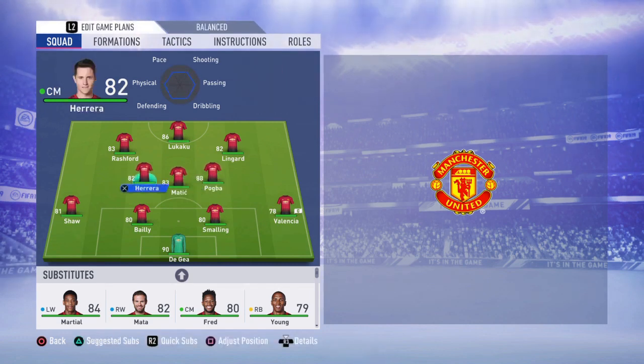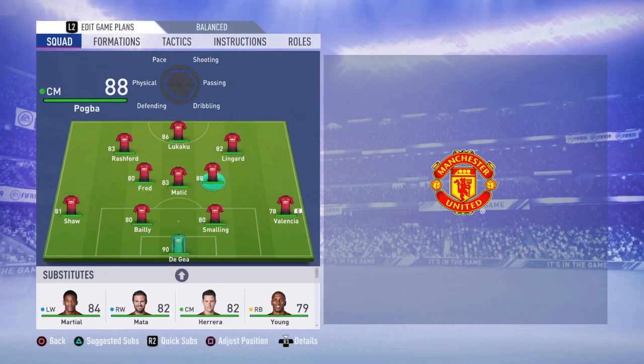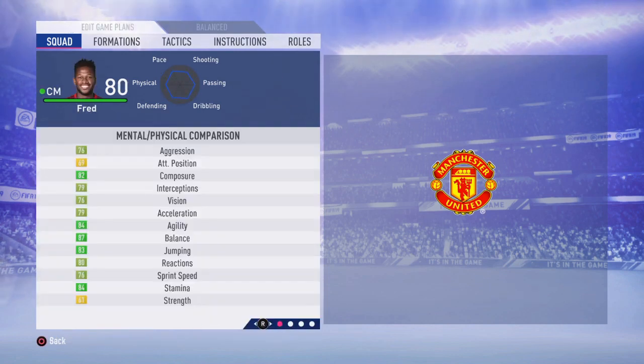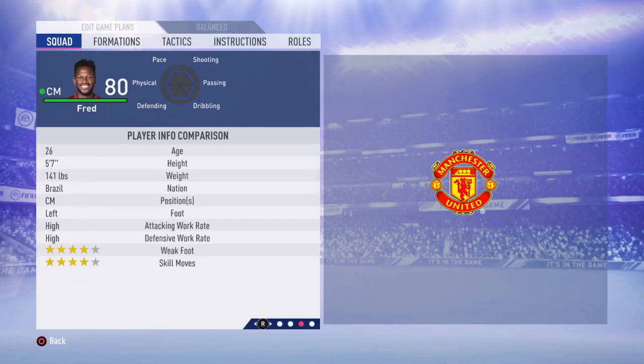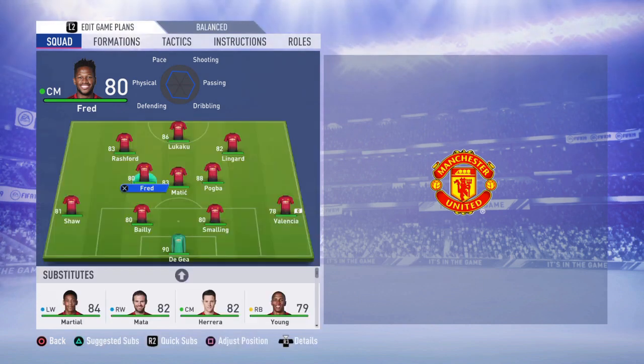Your right CM is going to be Paul Pogba — not a lot to say about this guy, just a perfect midfielder. The other player is going to be Fred, one of the best all-around midfield players you're going to find: four-star weak foot, four-star skill moves, so quick, and he's going to be all over the field for you.